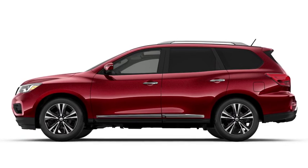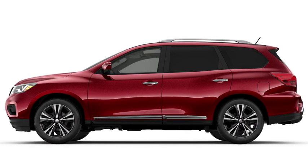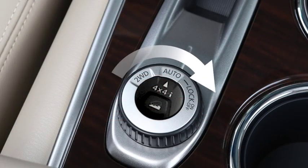Your intelligent four-wheel drive system allows you the option of selecting among different drive modes based on road conditions. Rotate the switch in the center console to shift between each mode.